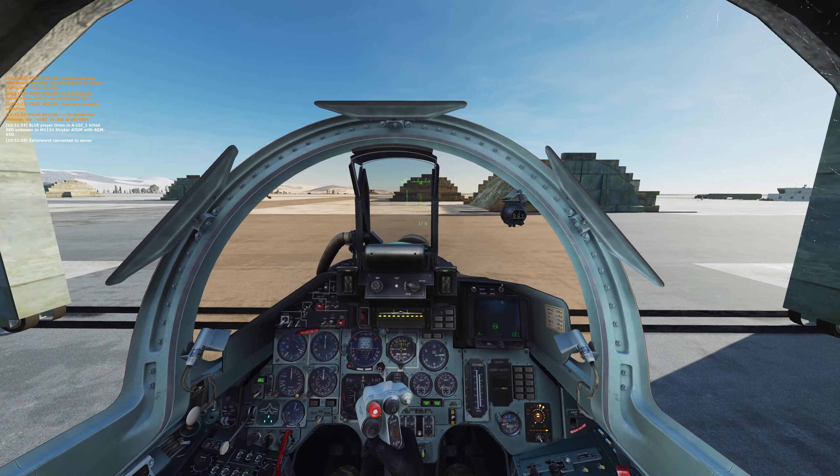They should be getting decently close. Generally, when you switch to the 20-kilometer option, there's a scale in the bottom left — you should begin seeing them on radar when they're within range. The thing I'm still not 100% on with the Flanker's radar is on the right side — when you're using BVR mode there's an angle you can set.